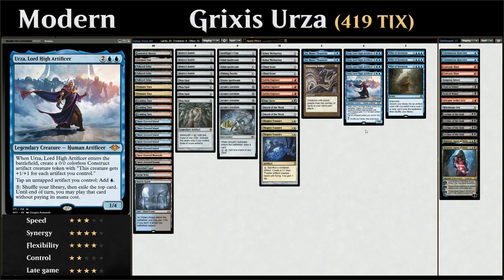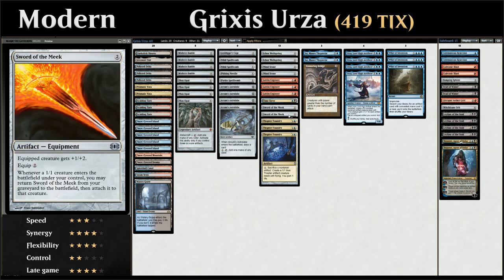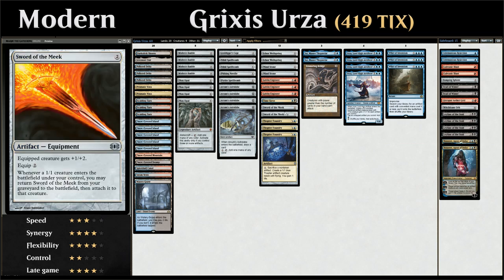The main combo in this deck involves Urza as well as Thopter Foundry and Sword of the Meek. Thopter Foundry is a two-mana artifact — for one mana we can sacrifice a non-token artifact to make a 1/1 blue Thopter artifact creature token with flying and gain one life. Sword of the Meek is a two-mana equipment, and whenever a 1/1 creature enters the battlefield under our control, we can return Sword of the Meek from our graveyard to the battlefield attached to that creature.